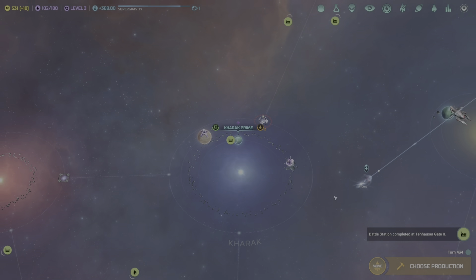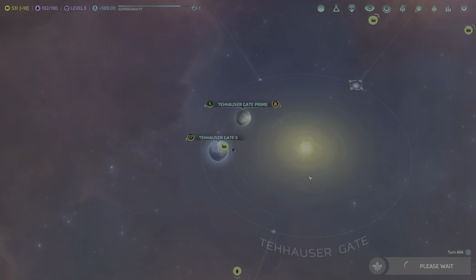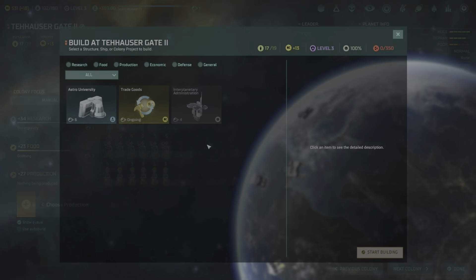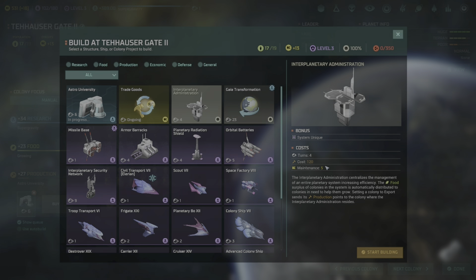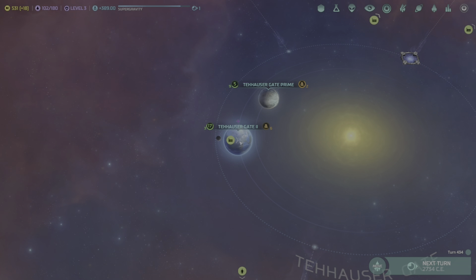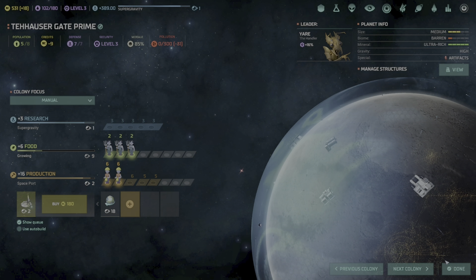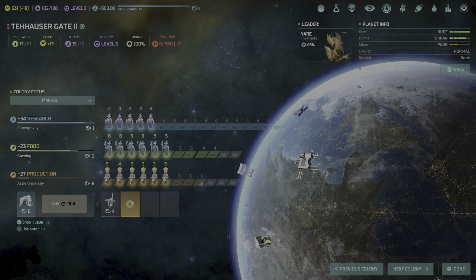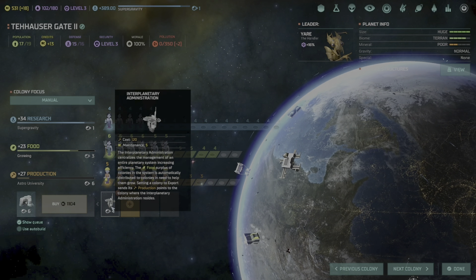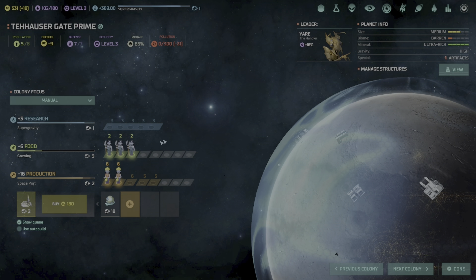Battle station completed at Karak Prime — now at plus one capacity so I cannot add any more buildings whatsoever. Since this planet has a lot of production I want to build another battleship, maybe cruiser, cruiser, carrier, carrier — I'll put those last since the others won't get done quickly.